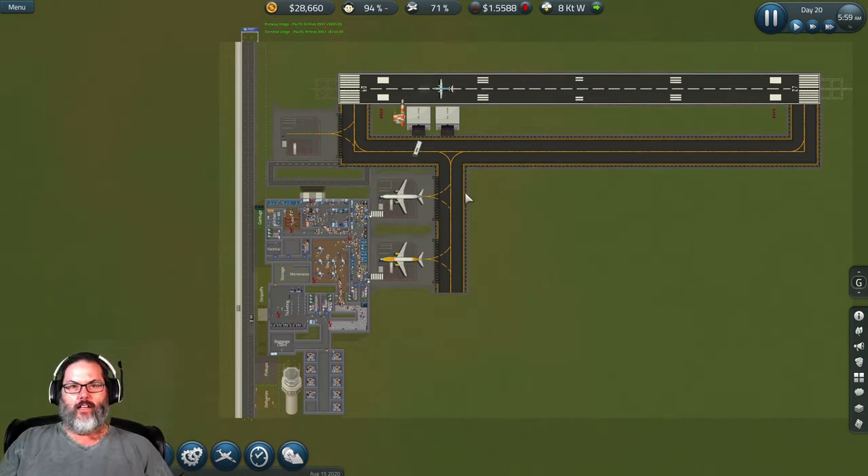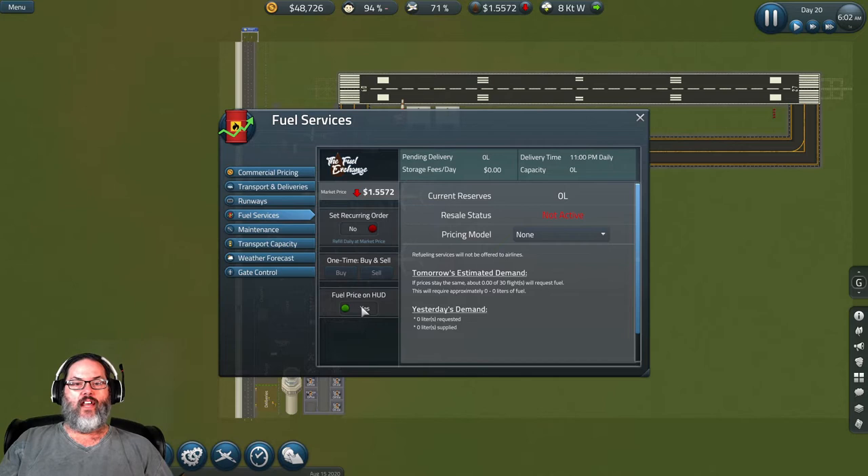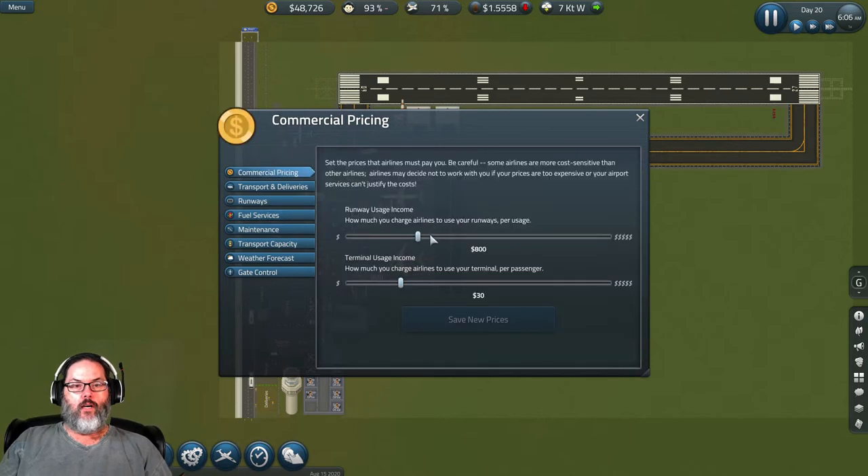You know, when I first started this series I thought about doing a small rural airport. Oh, that's interesting — that actually carries over from one save to another, because I just put that on yesterday playing my personal save and it stayed on. Interesting. All right, I think I'm going to go up to 900 here and 35 a passenger.